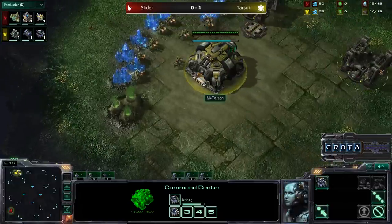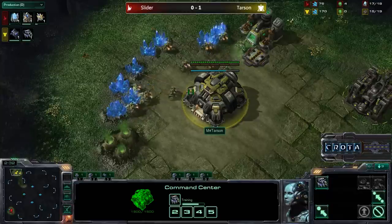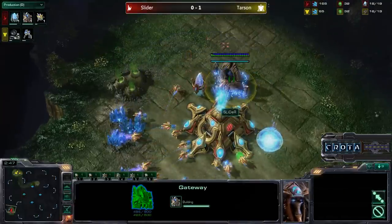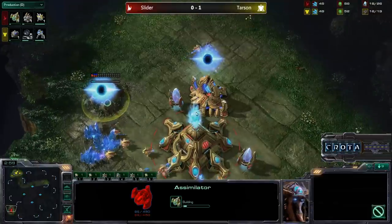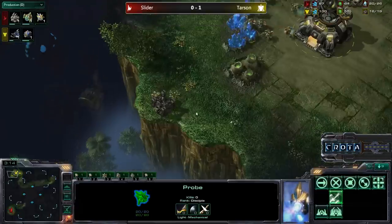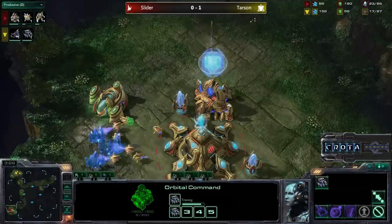Slider thinking to himself that he just needs to be perhaps a little bit more careful with those ghosts. He had Observers out — perhaps getting one or two High Templars for feedback would be enough in order to shut down all of that play. We'll see if he goes towards the Colossus route or the Archon route. I don't think I've actually seen Archon Sentry being used, but in theory that would work out very well against Terran, as you are able to feedback ghosts to make sure the ghosts don't get an EMP Shockwave off onto the Sentries, then you can merge them into Archons — and those Archons deal so much damage towards that Bio Army. In addition to the Guardian Shield surrounding an Archon, it's very difficult to take down something with 350 hit points if it has two armor in the early game.